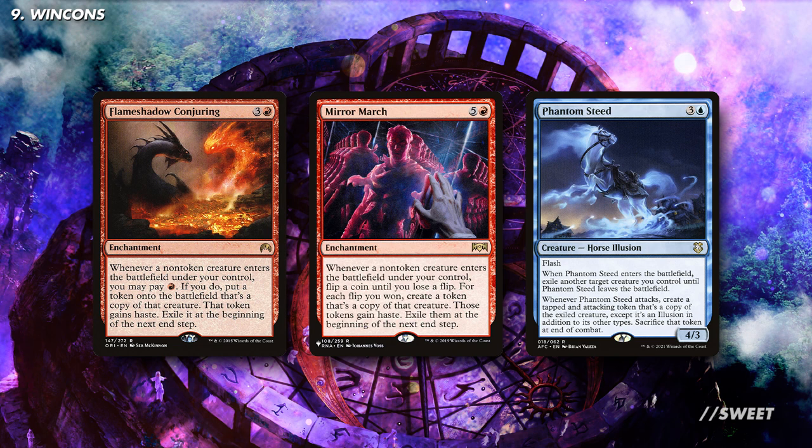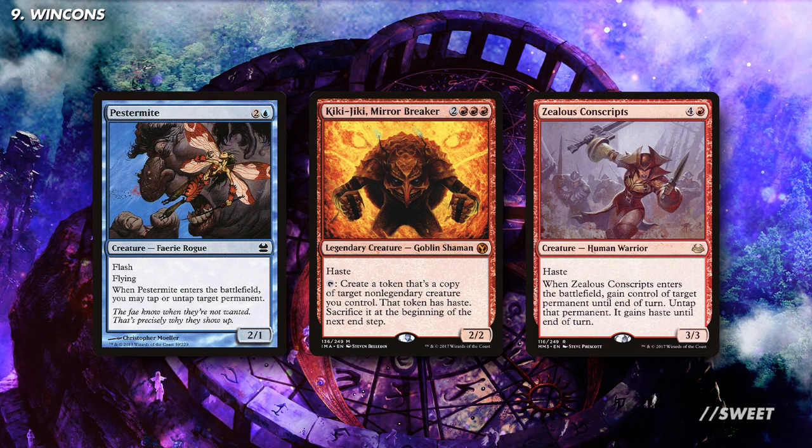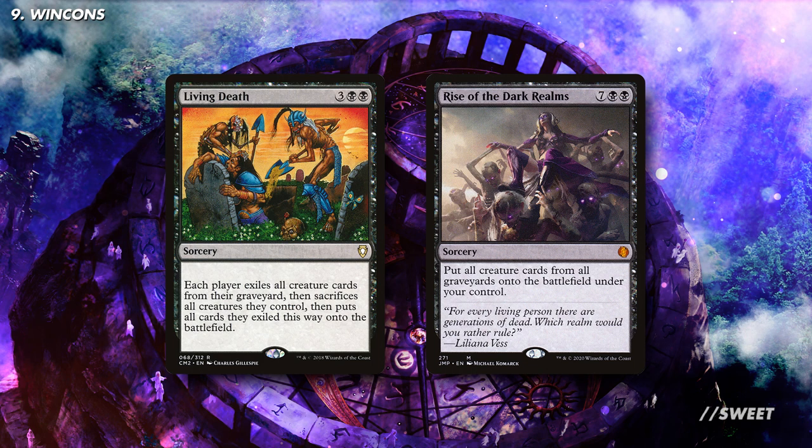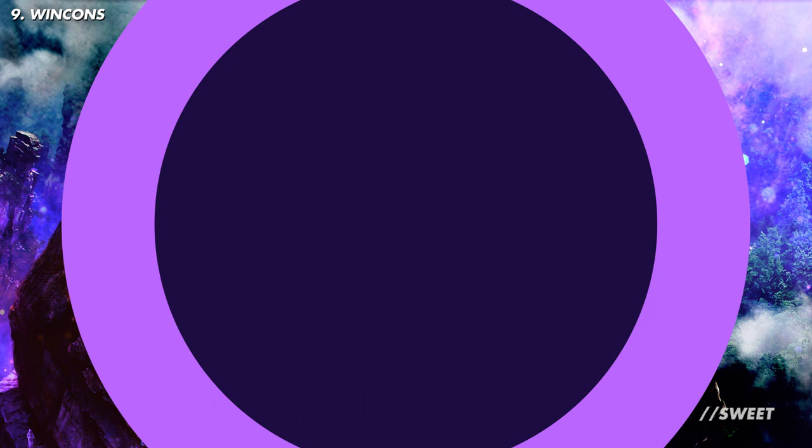Next up we have some big damage effects: Flayer of the Hatebound, Terror of the Peaks, and War Storm Surge all deal damage when one of our big creatures comes into play. Next up is a bit of combo fun with Kiki-Jiki Mirror Breaker and then a creature that comes in and can untap it — this allows you to rinse and repeat and make an exponentially large board state to win on the spot. And then we have Living Death and Rise of the Dark Realms, which bring back a ton of creatures all in one go and are a great late-game haymaker when you really need to win out of nowhere.